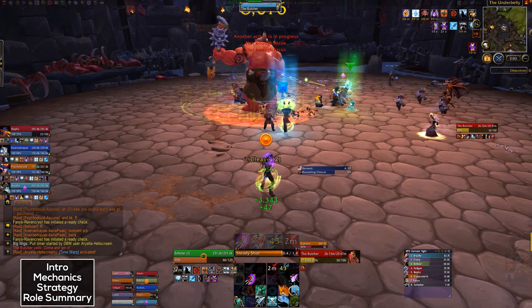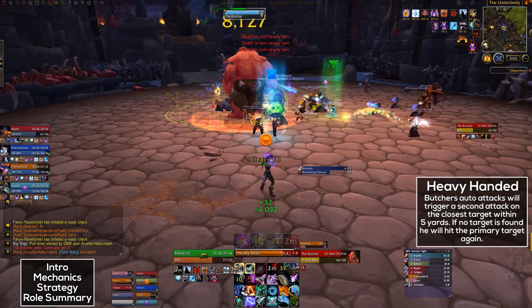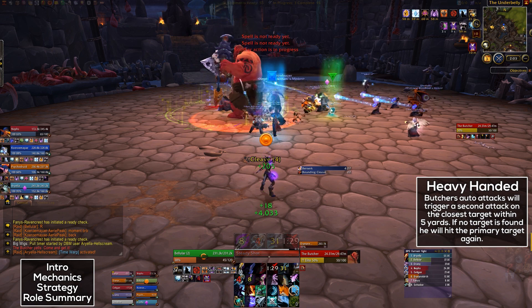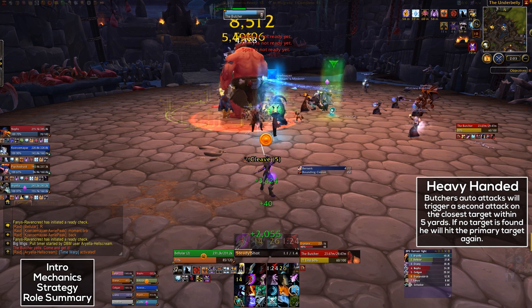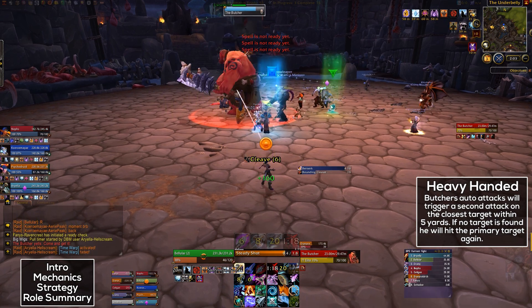First, I'm going to go over the abilities. He's got a passive ability called Heavy Handed. This means that his auto attacks will trigger a second attack on another target within 5 yards. And if that second attack doesn't find another target, it will hit the first target again. All that this means is that the tanks will have to stand together on the boss.